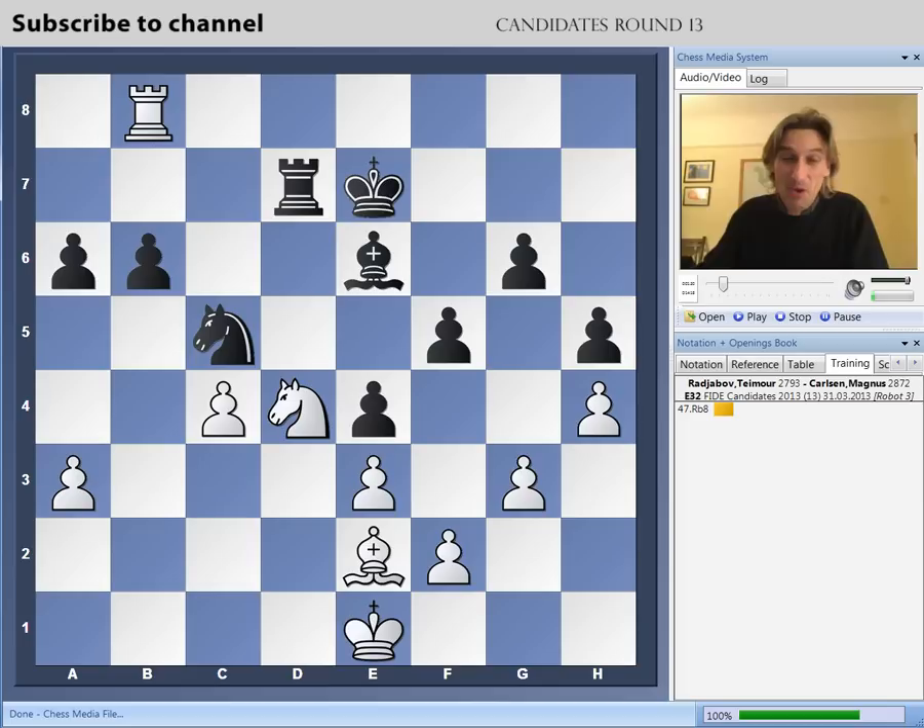This is really hard work. The structure has hardly changed. Black still has this space advantage on the kingside. Now, the position is locked on the kingside. Carlsen was forced to advance with the h-pawn because white's rook was so active and he couldn't keep hold of that h-pawn. He had to advance it, but that means the kingside is locked, so Carlsen can only concentrate on the queenside. And this rook is very active indeed.